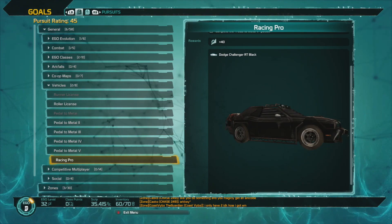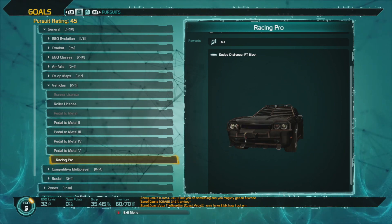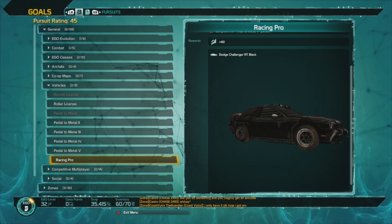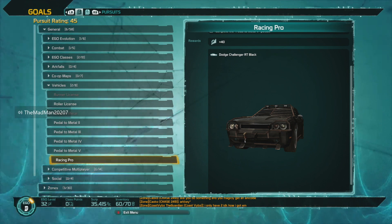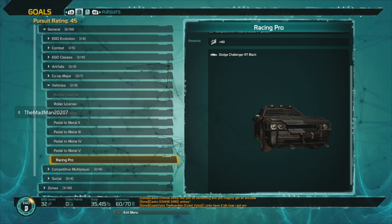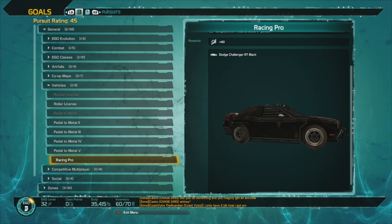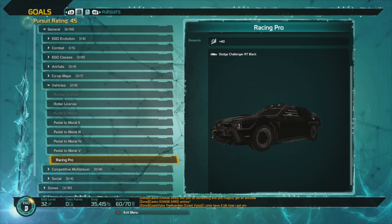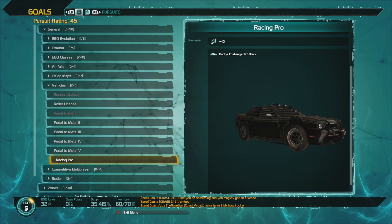Hey, I am back on Defiance 2050. I wanted to show you guys who are playing Defiance how to unlock the Black Challenger. Now there's a Red Challenger you might be seeing around the map, but those are exclusive to the first Defiance — people playing back then still have that. The only Challenger you can get here, as far as I know, is the Black Challenger. I am in the head start, so the game isn't even officially released yet, and they might add more content, but for now the only one you can get is this black one, and it's kind of hard to get.